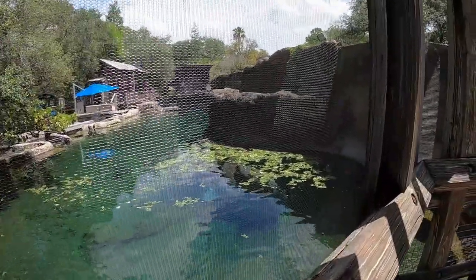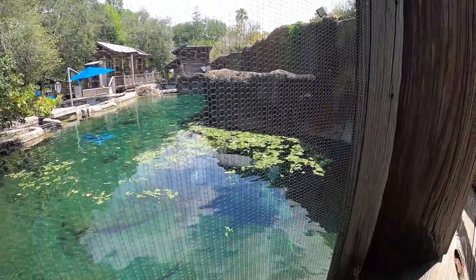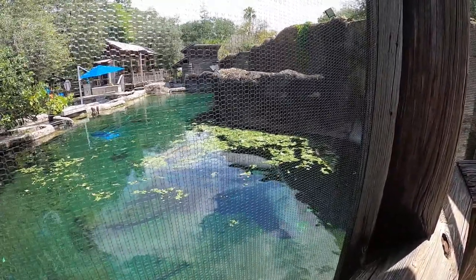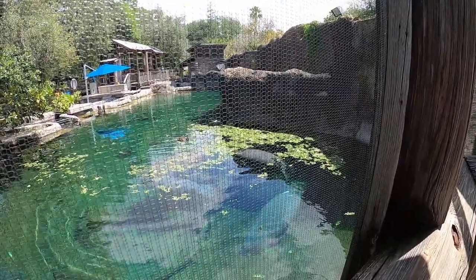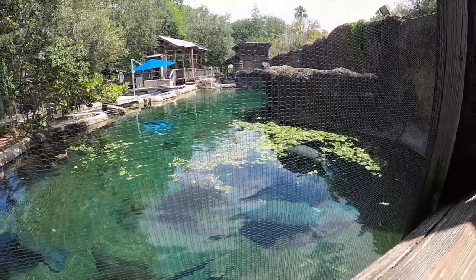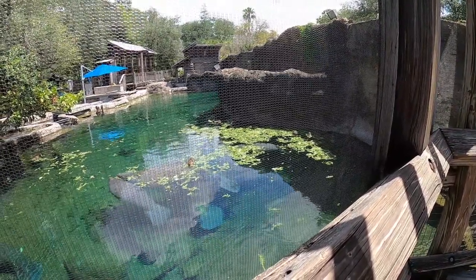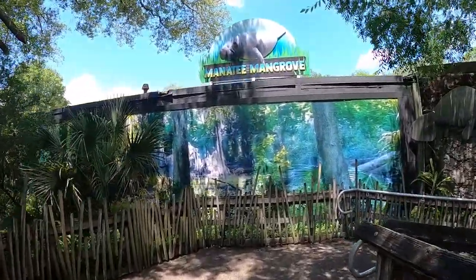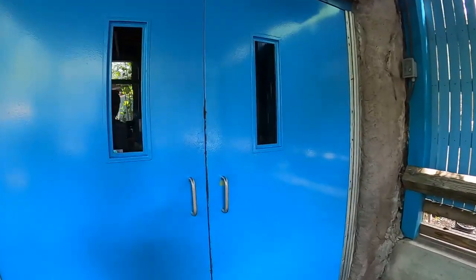Over to the left are the medical pools where they bring in manatees that are hurt, injured, or sick, help them get back to full health, and then re-release them into the wild. We stopped and talked with one of the staff members for quite a while about their program, which was really interesting. Unfortunately, most of the injuries of the manatees that come into the program are boat accidents — they're such curious animals that they approach things in the water, including engines and propellers. It's unfortunate for them, but it's good this program exists.